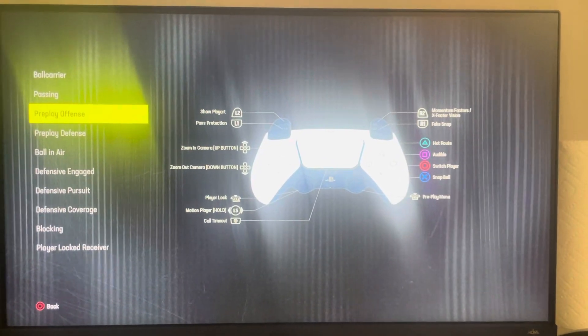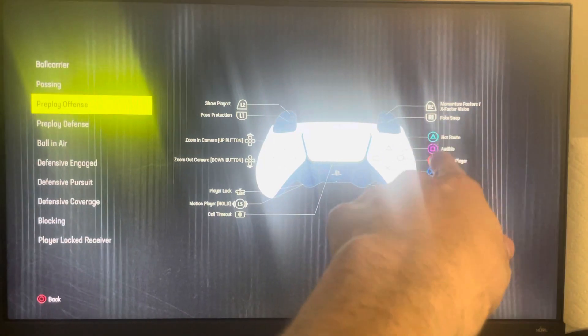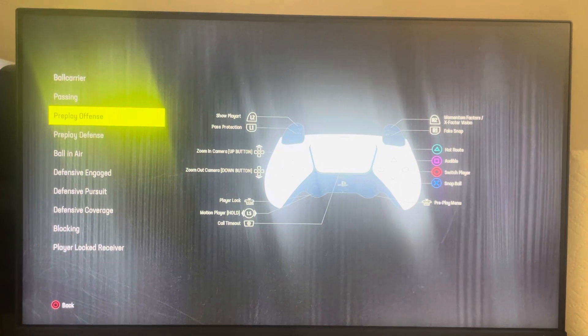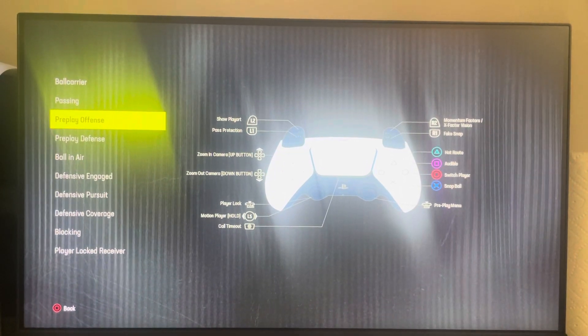To snap the ball, it's X. Fake snap is R1 — click the R1 button to do a fake snap. Path protection is L1, and yeah, that's how you do it.